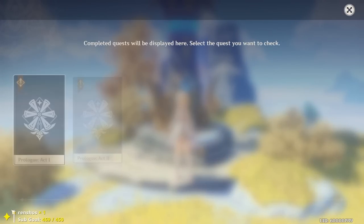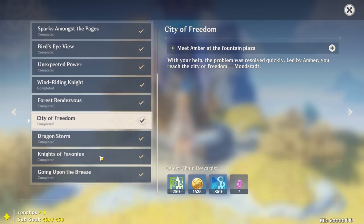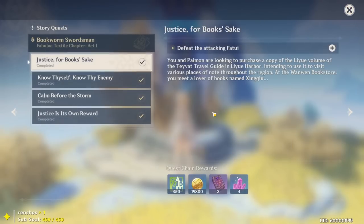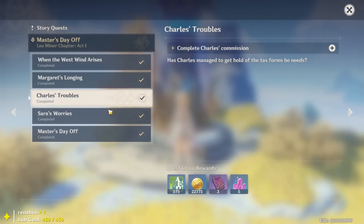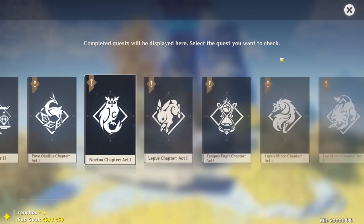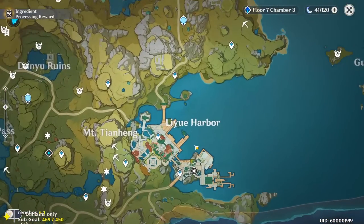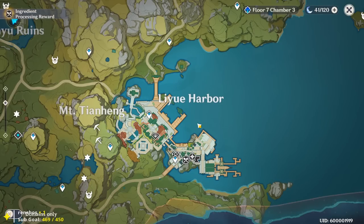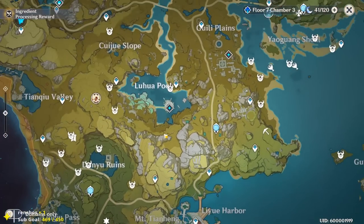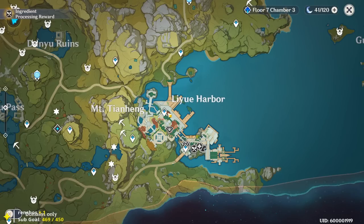Questing is another solid source — press J to see your quest log. Story quests and side quests give around 20 primogems for early ones and up to 60 further in. World quests also give primogems. Note that some world quests in Liyue require Adventure Rank 30, and some only appear at certain times of day.